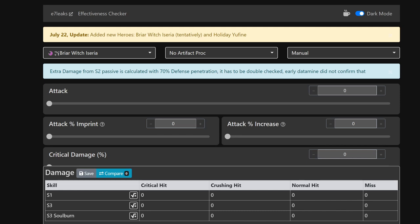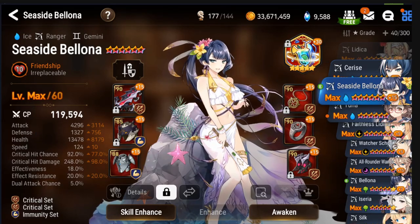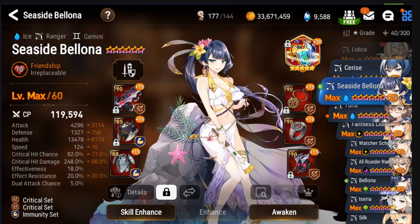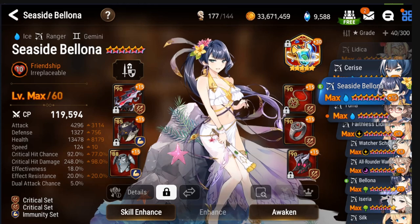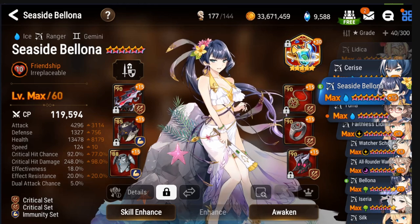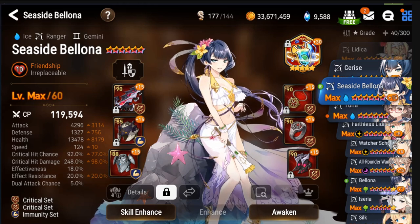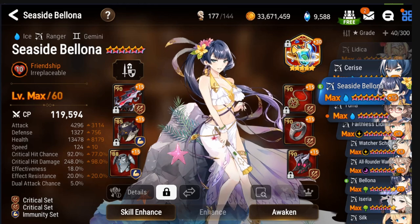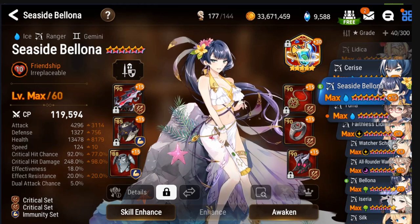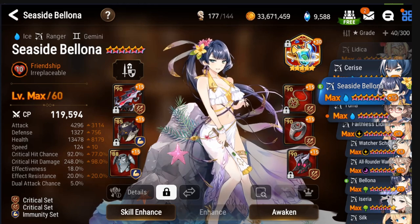I think this unit is going to want to be built very similar to Seaside Bell in terms of going straight for attack. My current Seaside Bell has very high attack, very high defense - however I don't think that's how you're going to 100% build Assyria because she doesn't get off-turn attacks. The 124 speed is kind of irrelevant if you're using her as a cleaver.